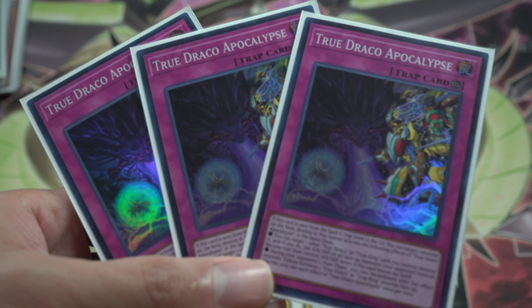Then there's True King's Return — basically a Call of the Haunted for True Dracos. It also has an additional disruptor effect where if it's sent to the field you can pop a monster, and it lets you tribute a card and summon a True Draco during your opponent's turn. It's at one, so I highly recommend you don't tribute it unless you absolutely need to.